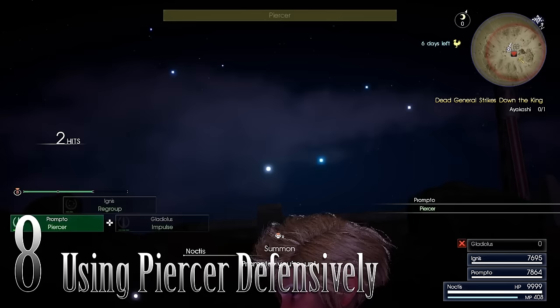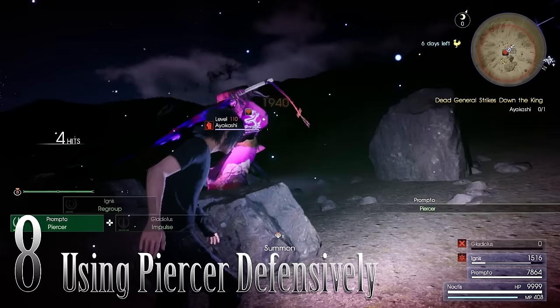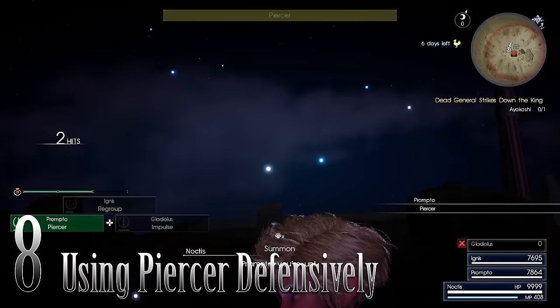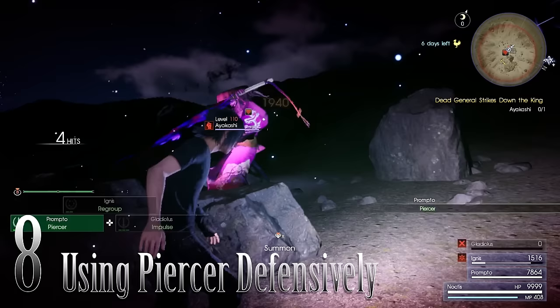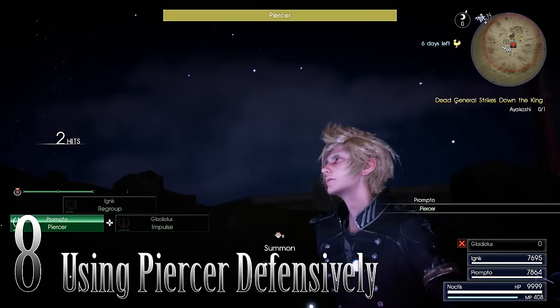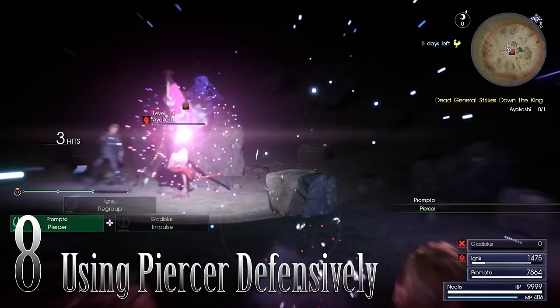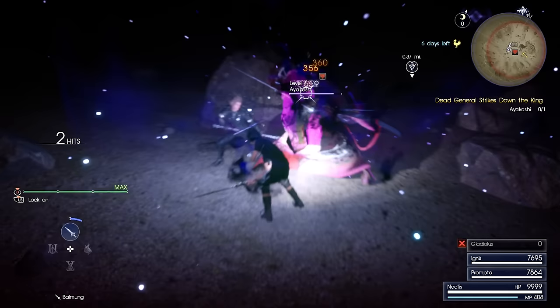Number 8: Piercer is a great oh-shit button. It only costs one tech bar, and as long as Prompto is alive, if you're going toe-to-toe with something and it's about to do something big that's difficult or impossible to dodge, you can hit Piercer. What techs do in this game is pull everybody involved out of combat — it's like a cutscene and they're invincible during this time. With Piercer it's Prompto and Noctis. This gets Noctis out of harm's way quickly, and Piercer starts up very fast as well. So if you see the enemy doing something crazy, just hit Piercer and it should save you.